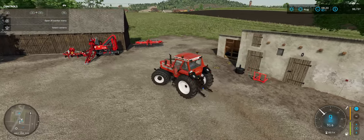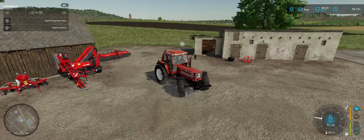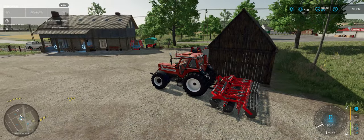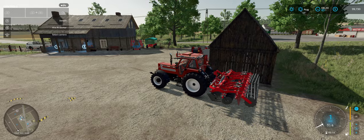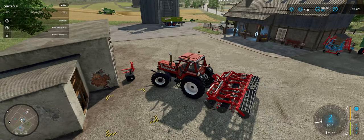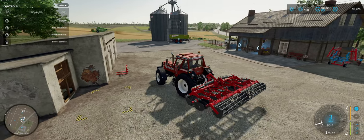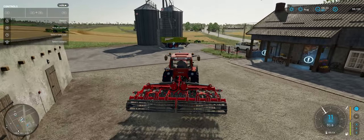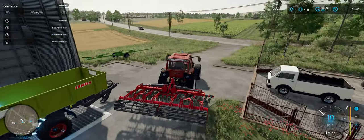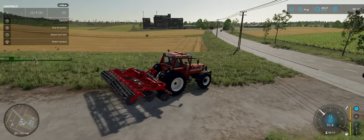Sometimes if you grow a root crop — and root crops are going to be sugar beets, potatoes, carrots, parsnips, or red beets — those are all considered root crops in this game, including the premium addition with the new vegetables. You will have to plow if you want the best yield. So you're going to have to plow and then cultivate, or you can use one of two devices I'm going to show you.